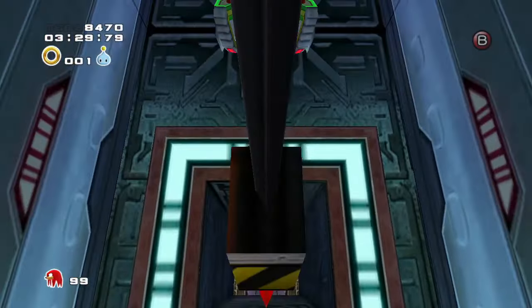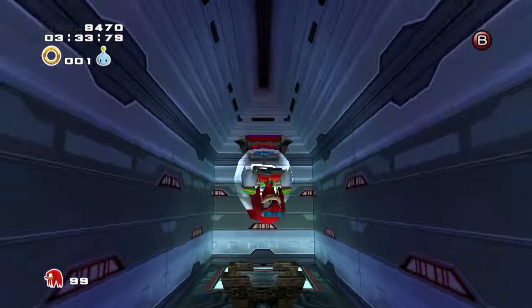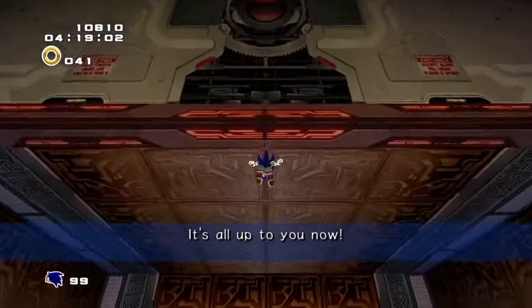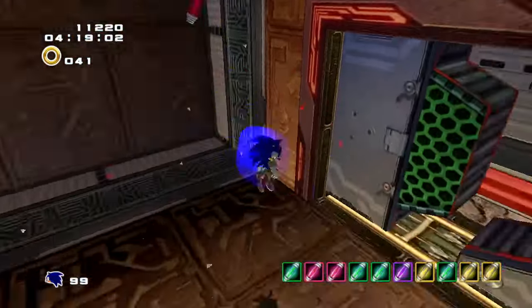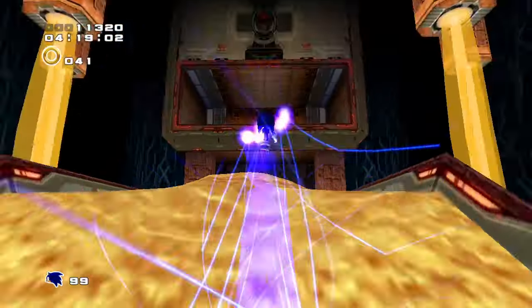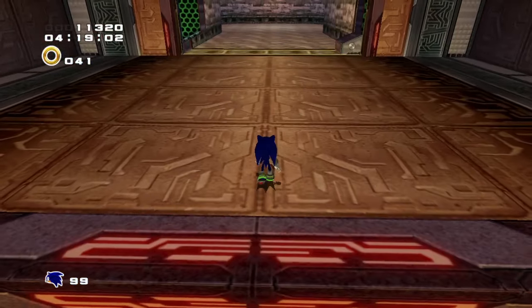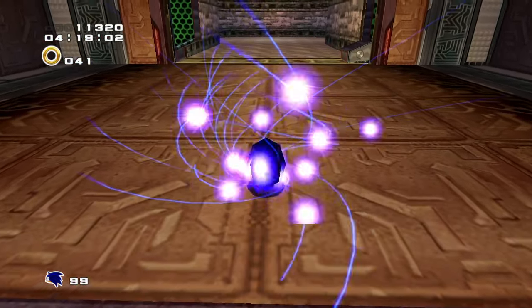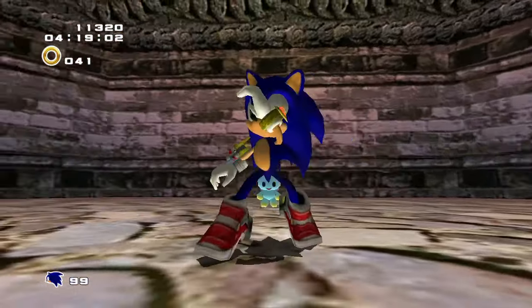Those platforms lead to another Mystic Melody statue that appears to only spawn a shield, but this actually spawns a set of rings during Sonic's part that he can lightspeed dash up to in order to access the room with the Lost Child. If you use the time stop trick explained earlier, you can skip all of this and just spin dash jump to the Lost Child, because he's still there whether you use the Mystic Melody statues or not. So pick whichever method sounds more fun to you.